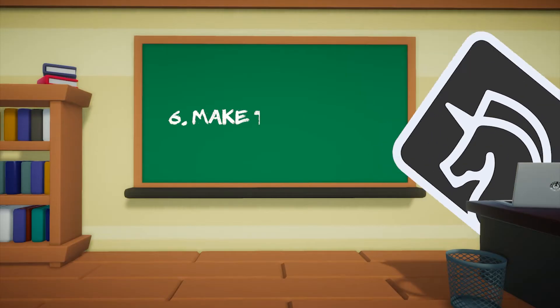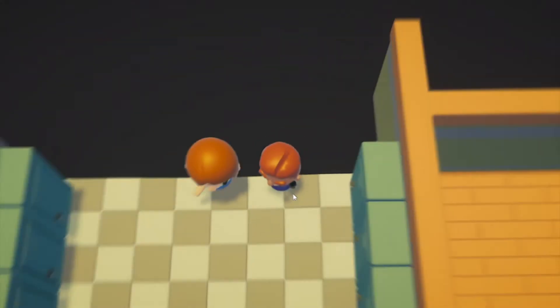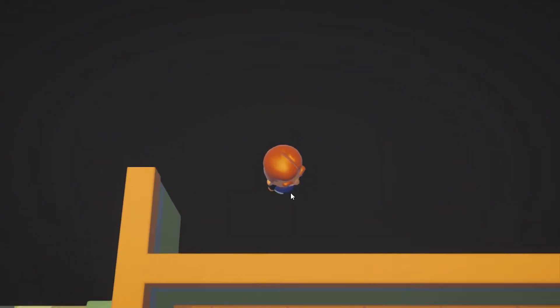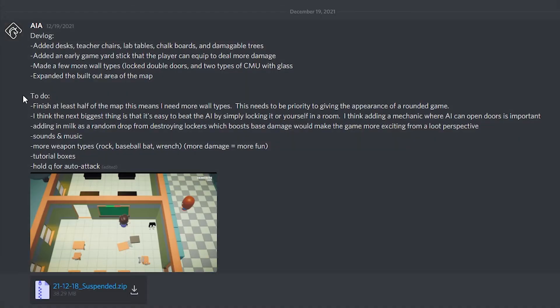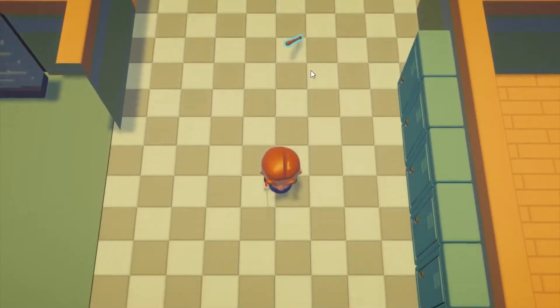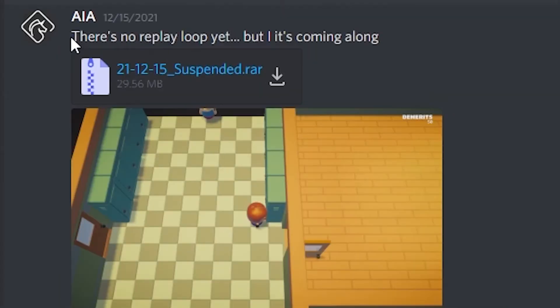Finally, make a test build at the end of every day and have it available for other people to test and give feedback. Be aware, most people won't want to play your half-finished game — and that's completely okay, because making builds every day will also help keep you focused on building things that matter. When my Day 3 build in this 7-day jam still didn't have a gameplay loop, it was a wake-up call that the next day needed to be 100% focused on completing that.